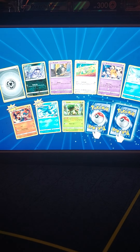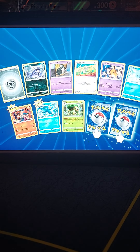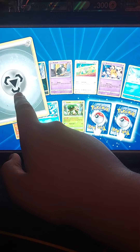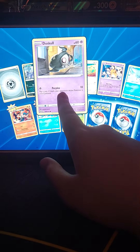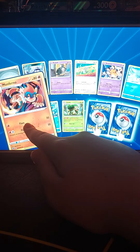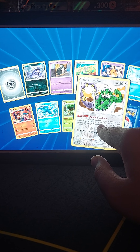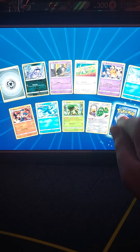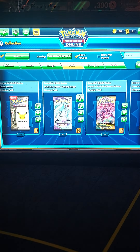So far we've got a Charizard VSTAR Rainbow, a Cynthia's Ambition Rainbow, a Urshifu VMAX Character Gallery, and a Raikou V. Last pack: metal energy, Grimer, Duskull, Farfetch'd, Cubchoo, Monferno, Piplup, Grotle, Tornadus reverse rare, and Dragonite non-holo for the final pack.